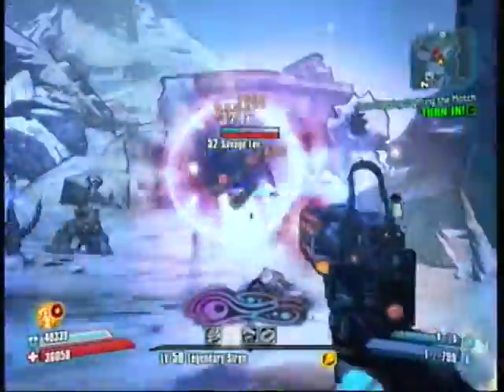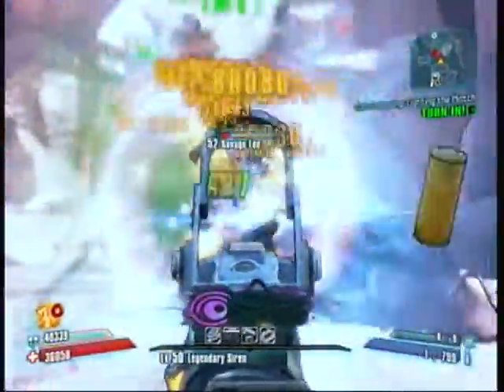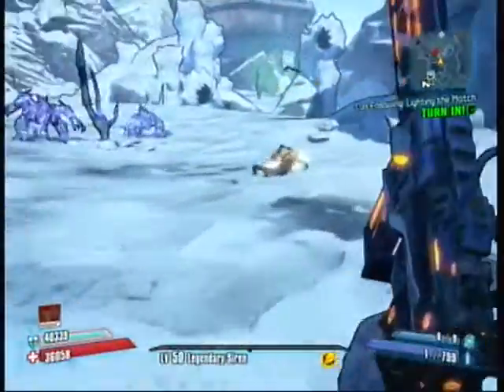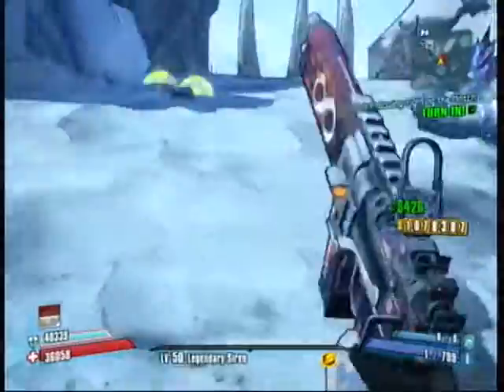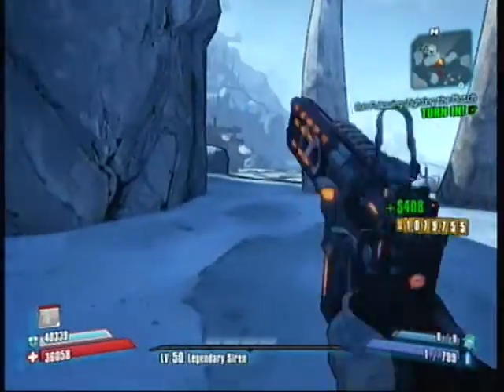As you can see, I'm in Three Horns Divide. He spawned right behind the Catch-a-Ride system, which is extremely convenient. When I kill him this time, he does not drop the pistol. If he spawns behind that Catch-a-Ride system, he actually has the capability of spawning twice in the same life.